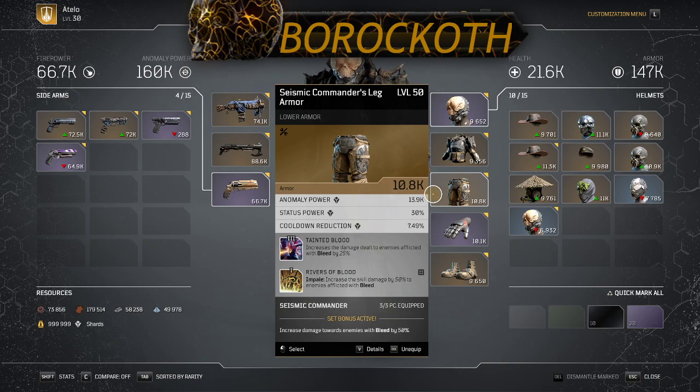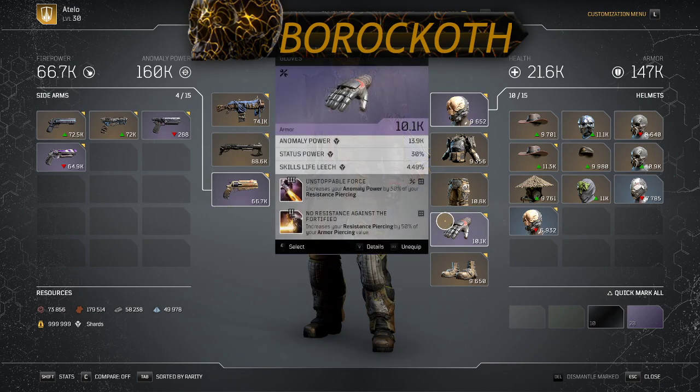The Rivers of Blood mod — I just left that one on, but you can change it if you want. This is really good at executing elites. Whenever an enemy is afflicted by bleeding — which you can apply with your melee and of course with Earthquake — they will take 50% increased skill damage from Impale.